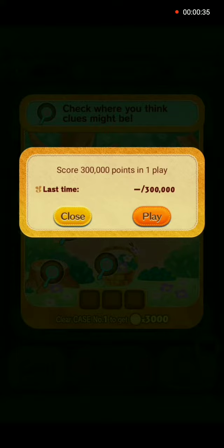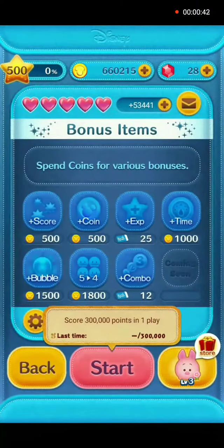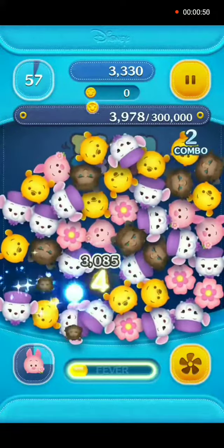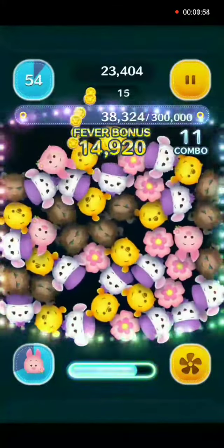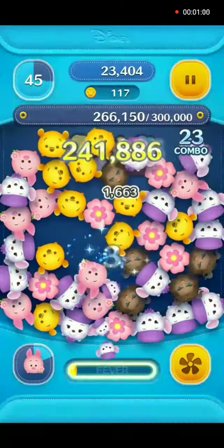First task is to score 300,000 points in one play. We won't be using any power-ups. I'm gonna go ahead and do two times the speed on this video. Now remember, we're using a charm character which reduces the amount of zoom types that appear on your screen from five to only four.